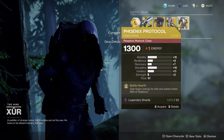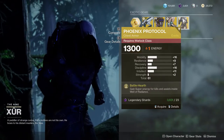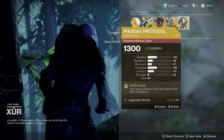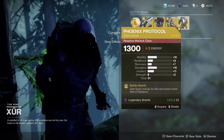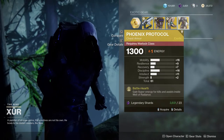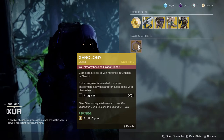Last but not least, Phoenix Protocol, which is really good for getting your middle tree solar super back. I recommend this one the most, mostly because Warlocks are going to be getting their super a lot, especially if you're using this in a team. You could also get the exotic cipher so you can get stuff from the kiosk.